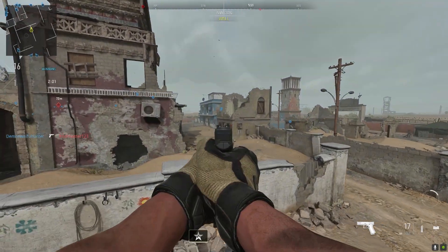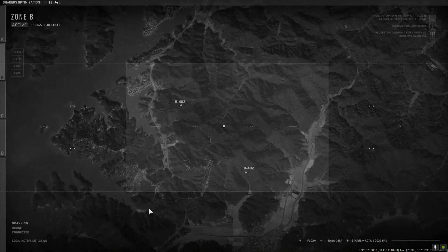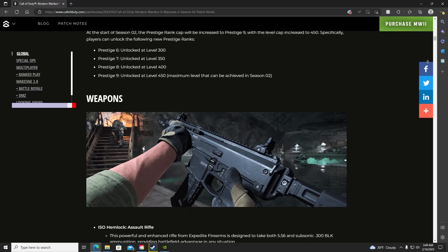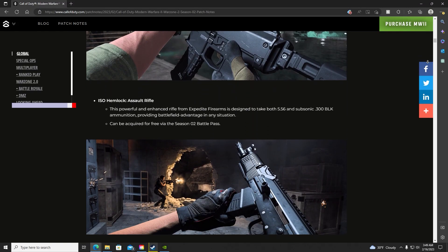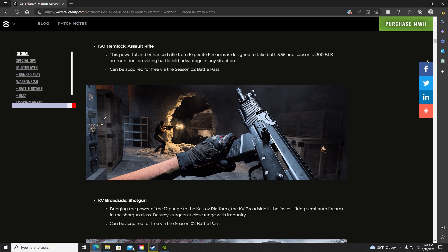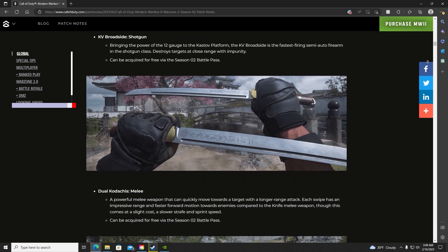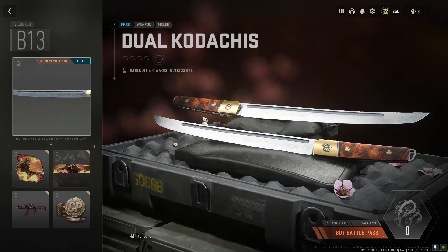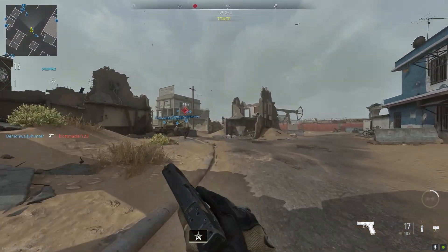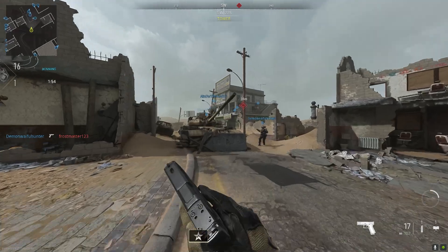So what's really new? With the addition of Season 2, we obviously see a new battle pass for us to work on, which includes three new weapons: the ISO Hemlock AR, KV Broadside Shotgun — a semi-auto fast-firing shotgun — and the Dual Kadachis melee weapon, which allows for a faster and further attack with additional lunge range compared to the regular knife, while having slower strafe and sprint speeds.